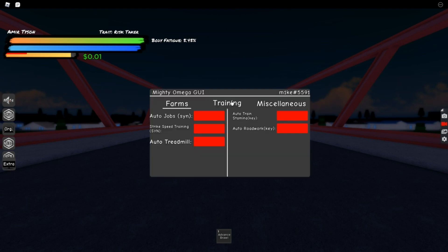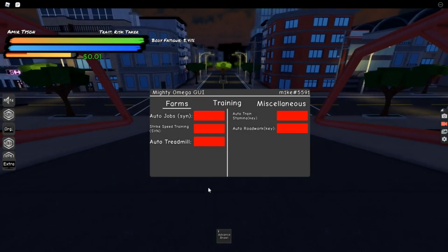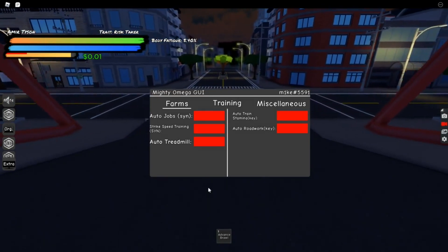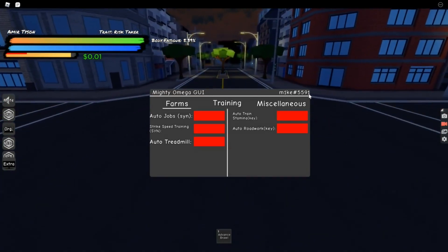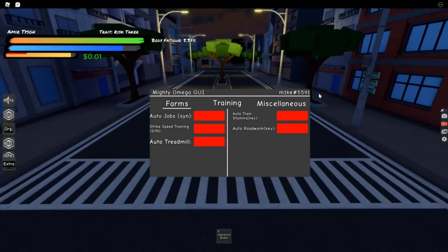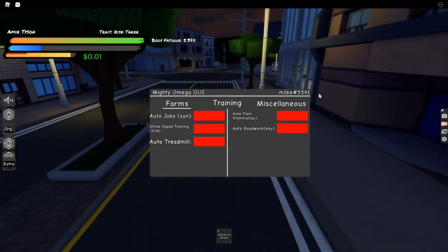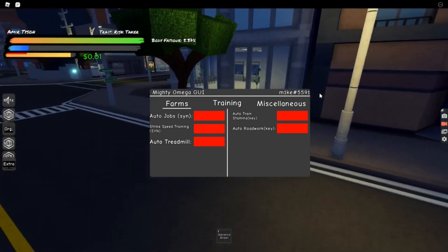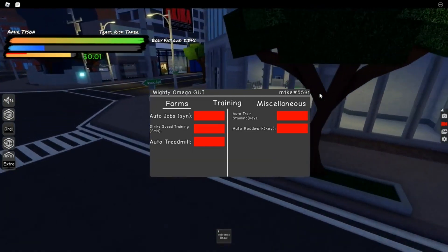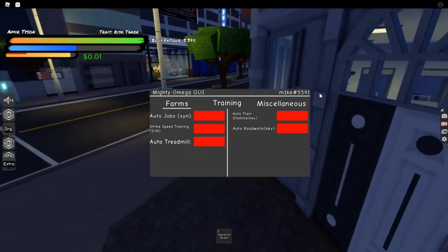We're going to explain each of the three different sections. We'll start with farms. It's a bit complicated - some things work and some don't. I didn't make this script; the guy who made it is on Discord. I personally wouldn't bother him - just leave the guy alone. We'll go top to bottom explaining what each thing does, how it works, and my experiences with them.